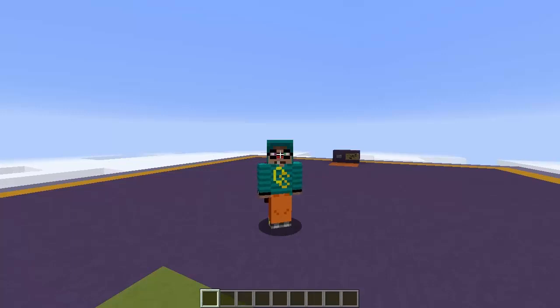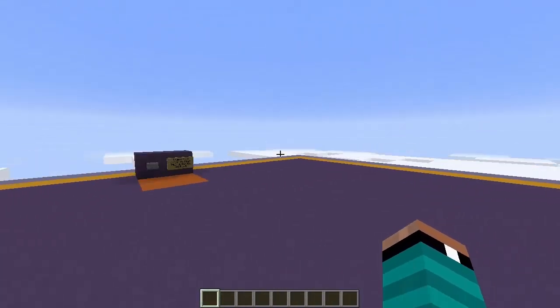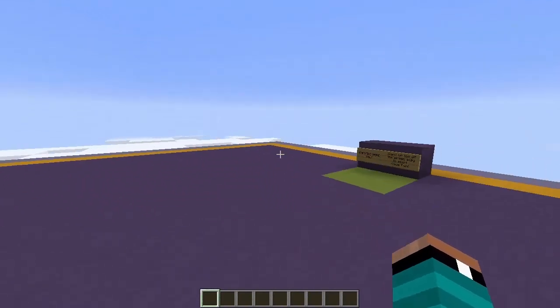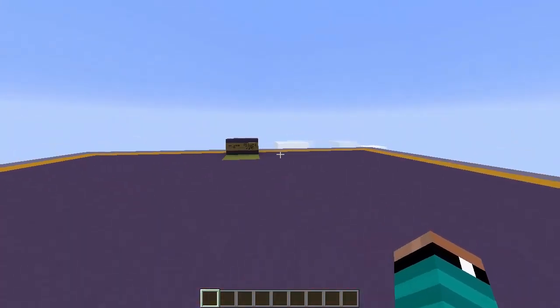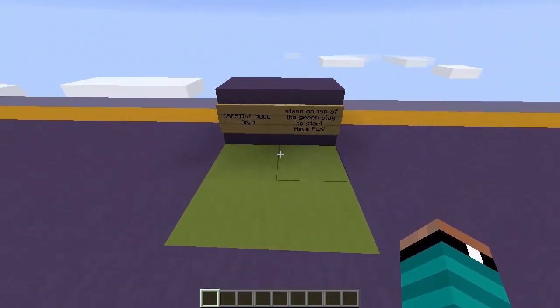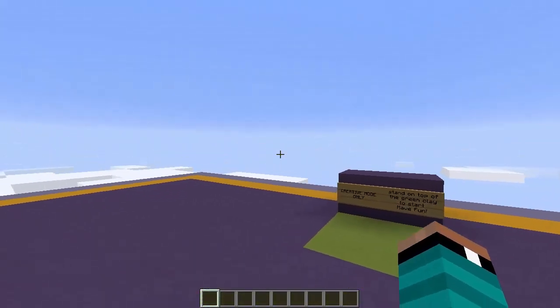Basically it's created by a guy named Brutech and it allows you to play survival Minecraft against the clock. When you first spawn in the world you spawn on this little sky pad right here, and over here you've got this button that says 'teleport me to the settings' — only game mode creative. If you want to play like I'm going to be playing today, you're gonna want to step on this green pad right here. It says 'creative mode only, stand on top of the green clay to start and have fun.'